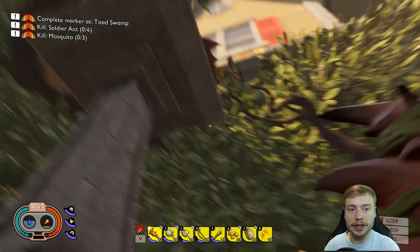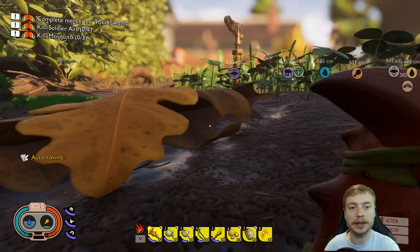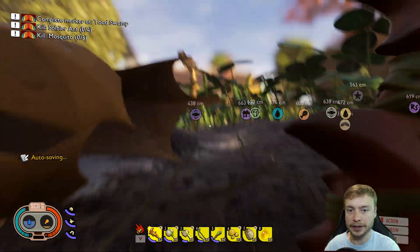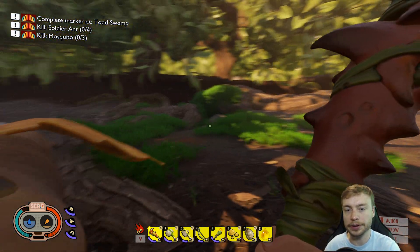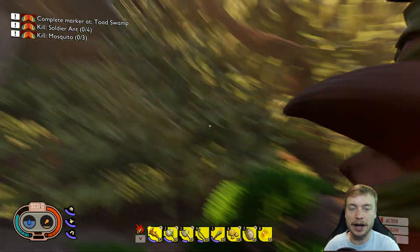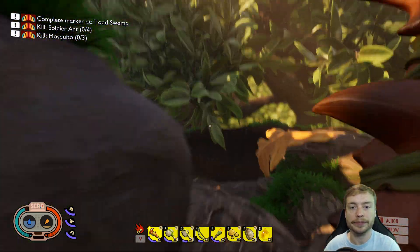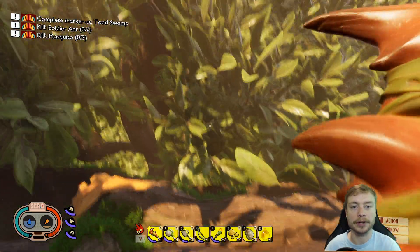Once you make it to this big fountain you'll look up and see all these different types of berries. You have to make your way up and get these berries - they don't fall, and you can't shoot them down with your bow and arrow. I've already tried. I watched some older alpha footage where people could shoot the berries down, but you can't do that anymore. I'm going to show you the easiest way for me to get up here.